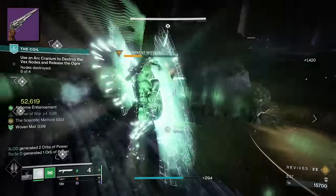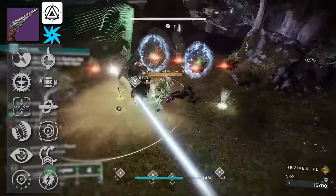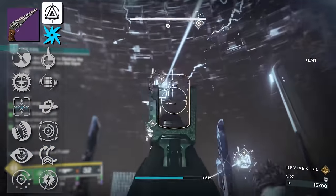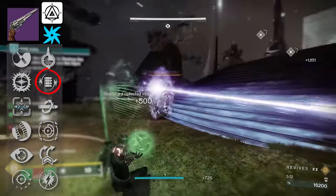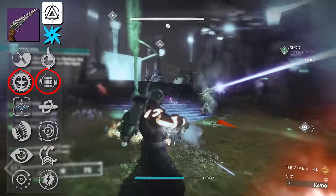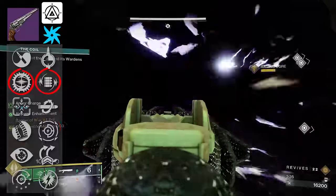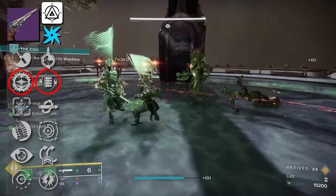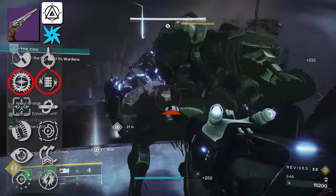Next on the list we have Combined Action, an Aggressive Frame Arc Hand Cannon with some really good perk combinations. Zen Moments Kill Clip or Tunnel Vision Kill Clip — run around, get those two-taps. For PvE players, you've got Volt Shot, and while there's nothing in that first column helping with flat reload speed, you do have Eddy Current. If you're leaning into Arc 3.0 and Volt Shot, Eddy Current increases reload speed after sprinting with the effect improved when Amplified — easy to achieve on Arc 3.0.